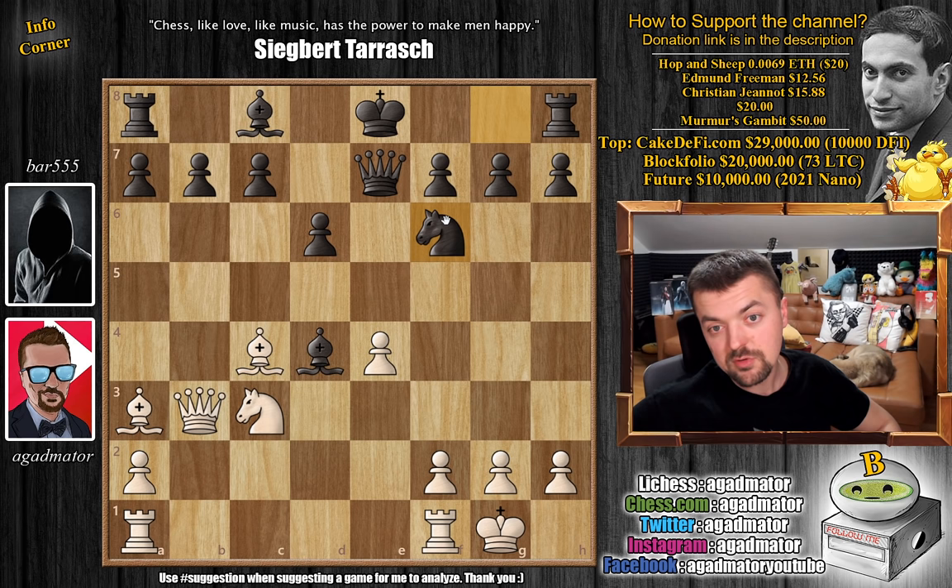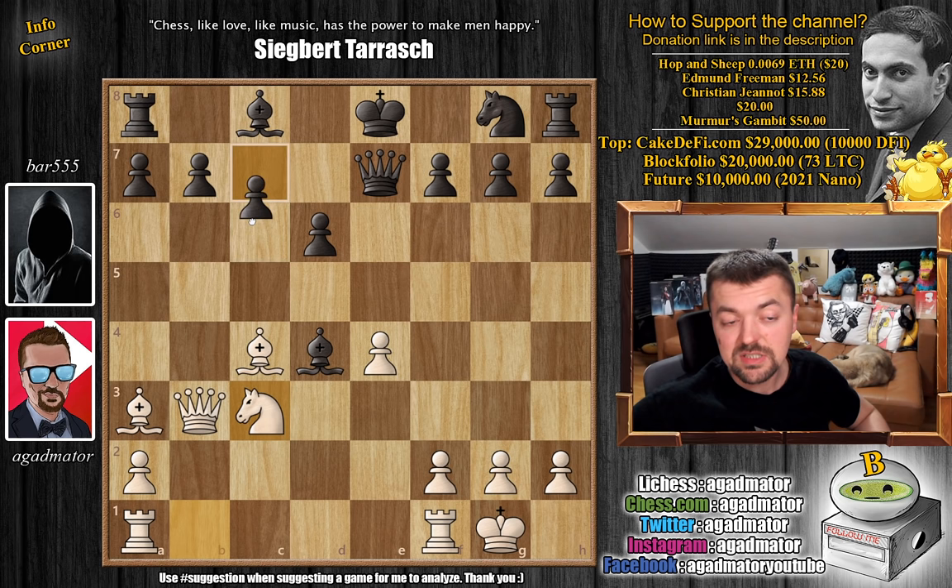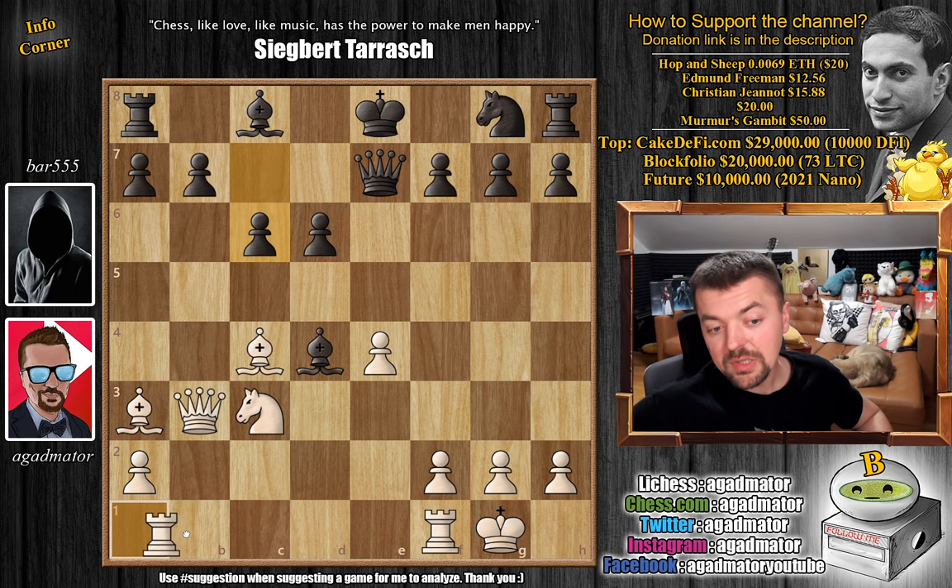My opponent did not want to allow the knight going to d5, especially now when the queen is on e7. He stopped this by playing c6. And c6 is a terrible mistake here. If you want to stop this, you have to play knight to f6 — then you guard the d5 square, next move you're going to castle, and the game continues. However, after c6, the game is now just winning for white, and you have to find the correct idea.